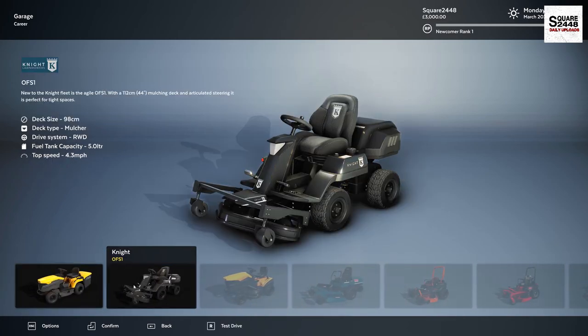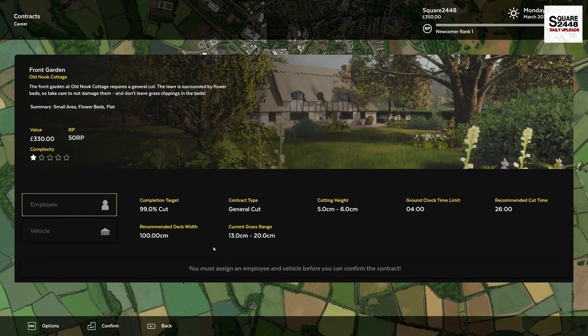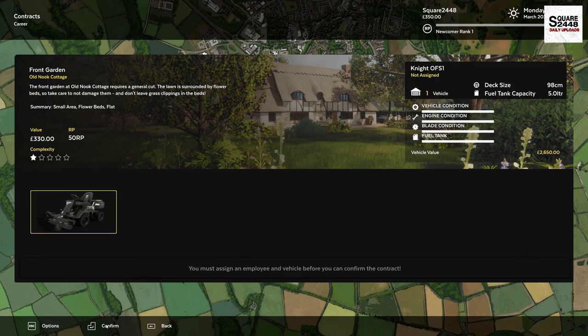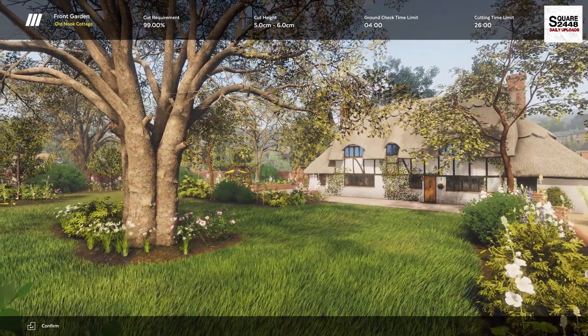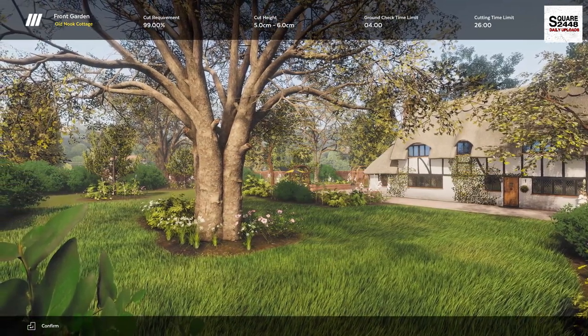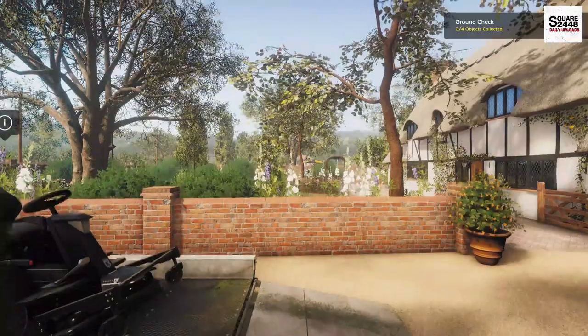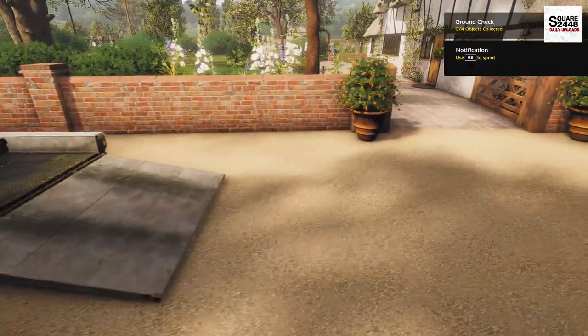We're gonna start off with this one here. Our first contract is gonna get started — it's going to be a front guard and we'll accept the contract. Looks like they want it around 5 centimeters for cut length, and we should be good to go to confirm it. I am also using an Xbox controller with it, I think that's gonna help improve it along with just keyboard, but we should be able to confirm it here.